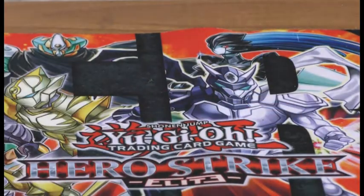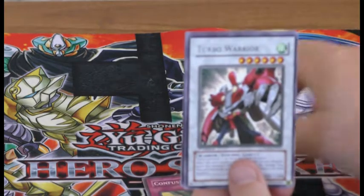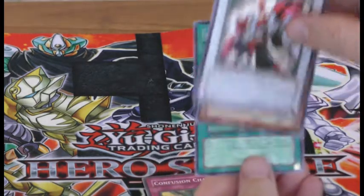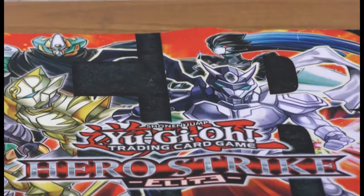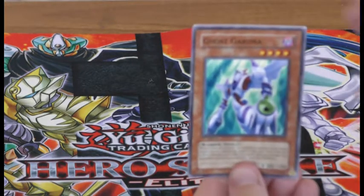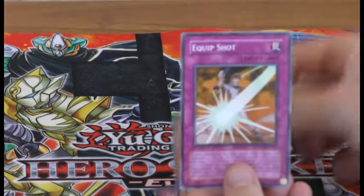We'll see what happens with this one — if we get another one. The Materials side. Healing Wave Generator, Confusion Chaff, Turbo Warrior, Turbo Booster and a Domino Effect. Ghost Gardener, Junk Synchro, Battle Mania, Shield Warrior, Equip Shot. So what's the card we haven't got?